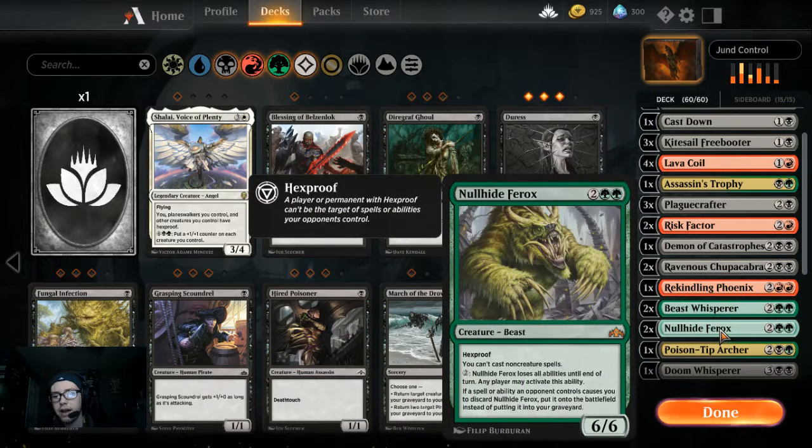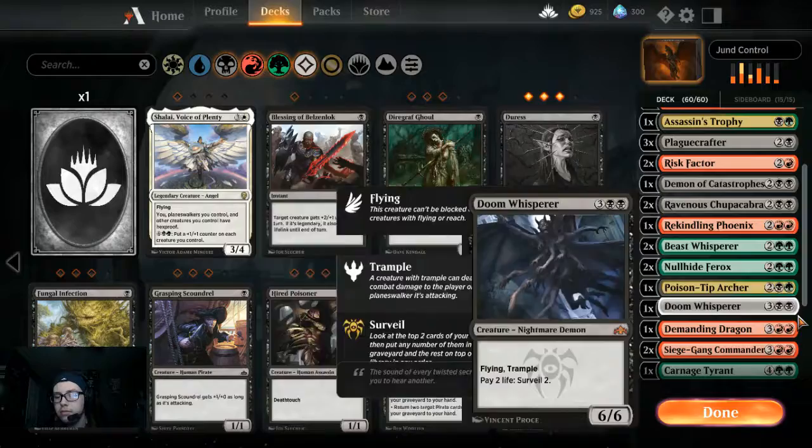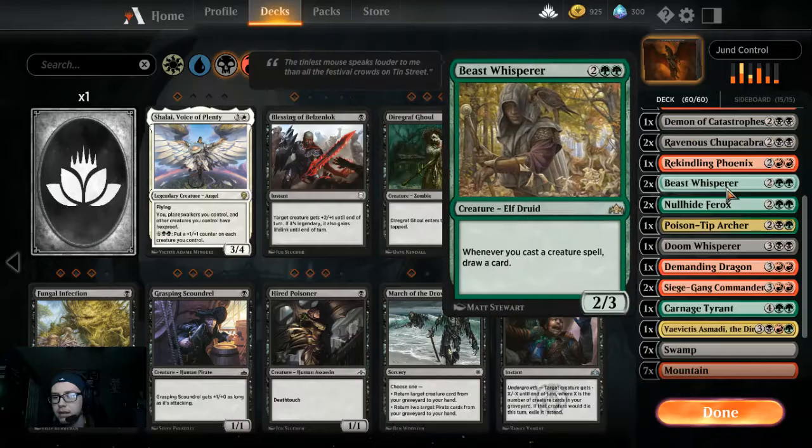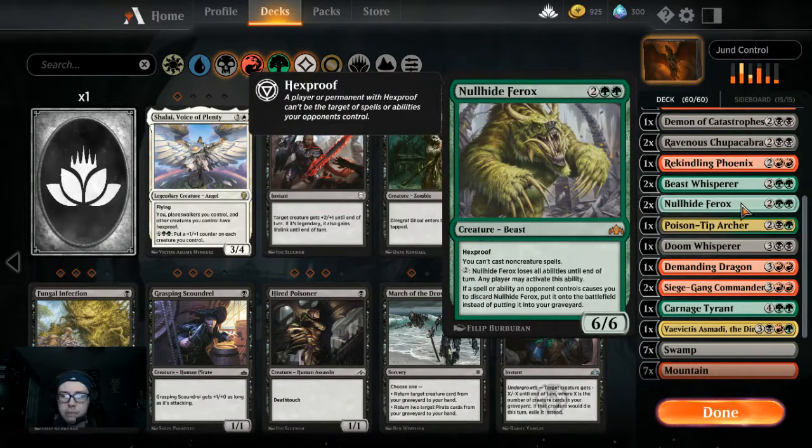I'm only running one Demonic Catastrophe, not a lot of space. We got double Ravenous Chupacabra — it's removal on a stick, just pay four mana and kill whatever the most problematic thing is. It can be a little hard to cast during the mana base. We got one Rekindling Phoenix just because it's that good. Beast Whisperer is one of our main draw engines — whenever you cast a creature spell you draw a card, and this deck is largely creature-based.